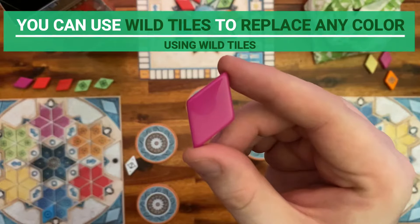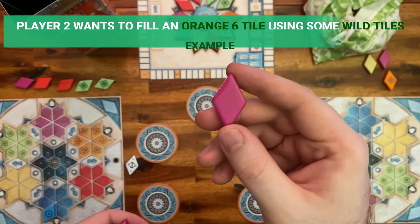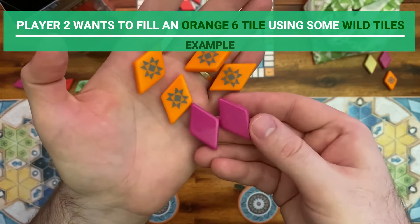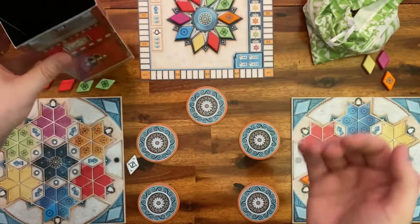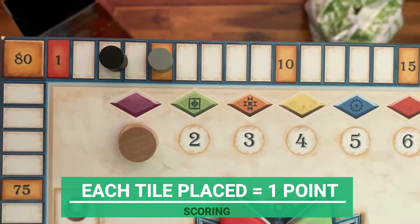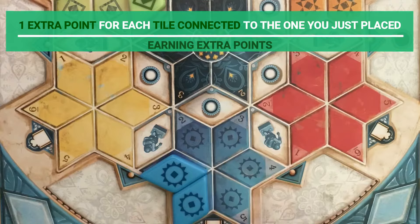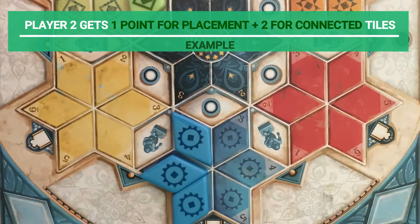If you don't have enough tiles, or you don't want to use all the tiles of the needed color, you may use tiles of the wild color instead. Note that you need at least one tile of the color you want to place. For example, player 2 wants to fill an orange 6 tile, so they use four orange tiles and two purples, which is the wild color for the round. They place one orange tile on the board and discard the remaining tiles in the tower. For each tile you place on the board, you get one point. Move your scoring marker one space forward on the scoring track. If you place a tile next to one or more connected tiles, you receive one point for each of these tiles. In this example, player 1 added another blue tile next to two tiles later in the round, so they get one point for the new tile plus two points, one for each tile connected to it.